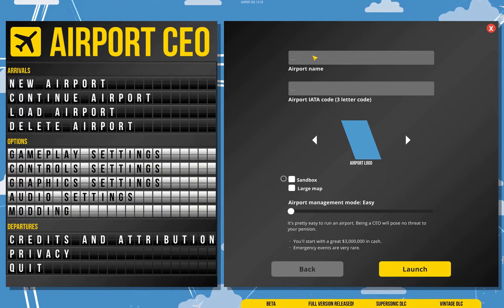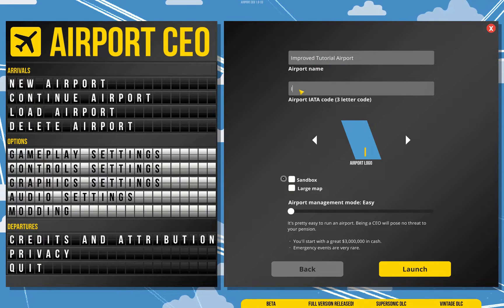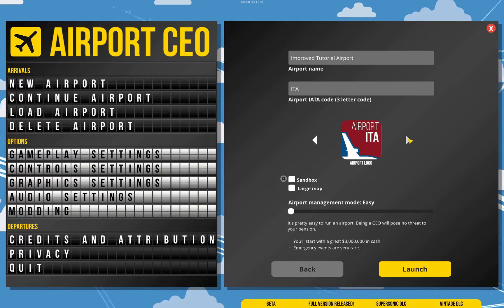We're nearly ready. We just need to give our airport a name, an IATA code, and pick a logo. This really doesn't have any great impact on anything — it's just a bit of fun.